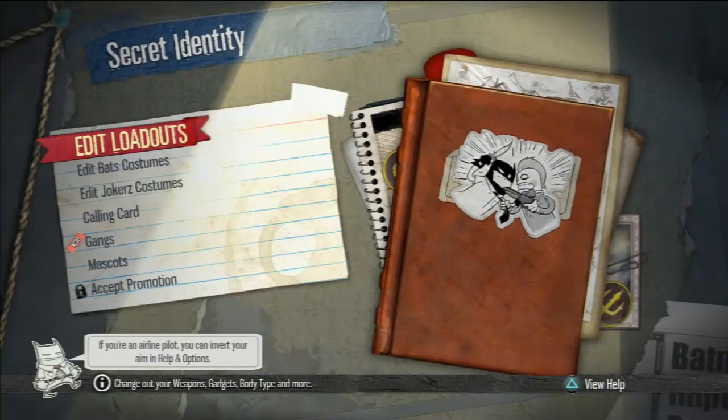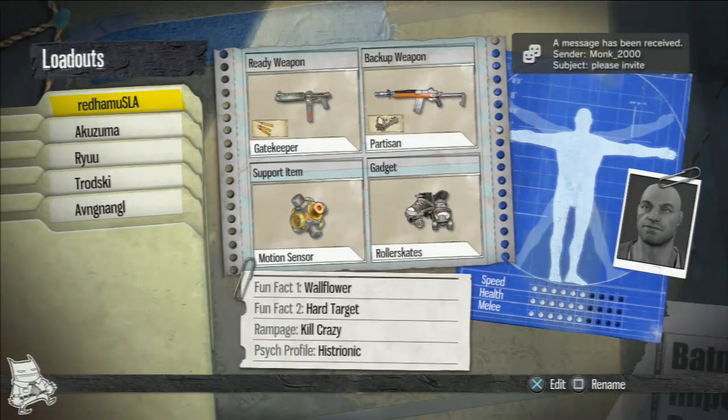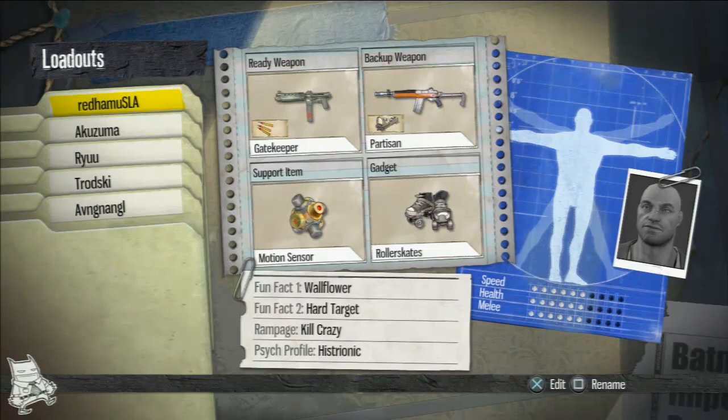So let me get my secret identity and go to edit loadouts. You'll notice the names of these classes. I actually asked some YouTubers as well as some of you subscribers which classes you like to use — your go-to class. So these are the classes that people feel most comfortable with and they're also ones that are actually pretty good. So let me take you through Redham.